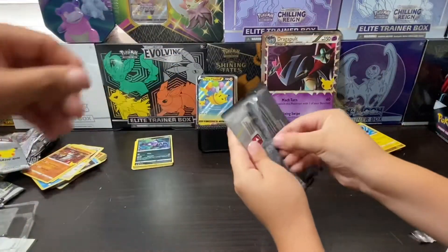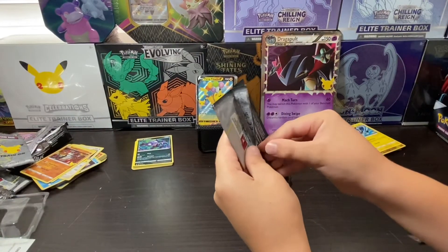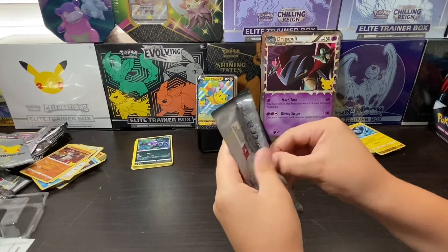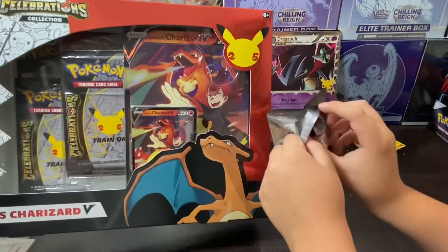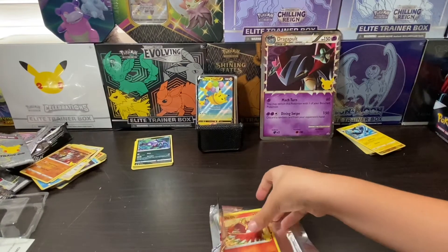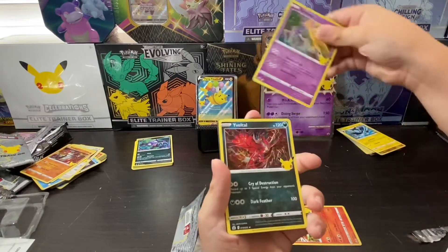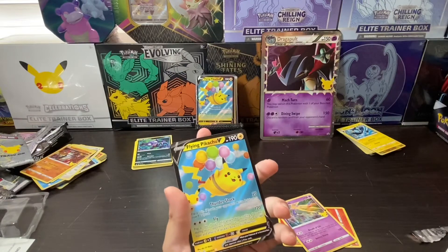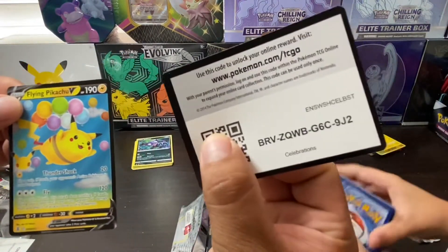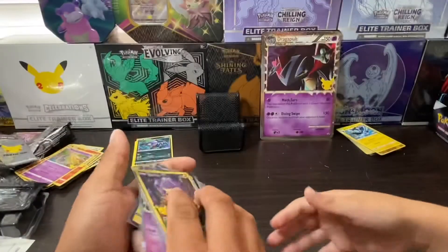Last pack — last pack magic! Let's see what he can pull. If you guys liked this video, please hit that like button and subscribe for more content. I'll be opening up a Charizard V-Box and the Pikachu Ultimate Premium Collection — you guys don't want to miss those. We got a Ho-Oh, Xerneas, Ivysaur, and another Flying Pikachu guys! There you have it — last pack delivers!